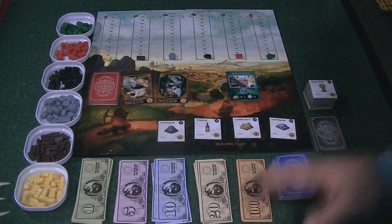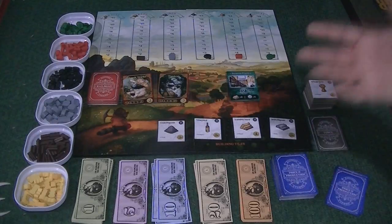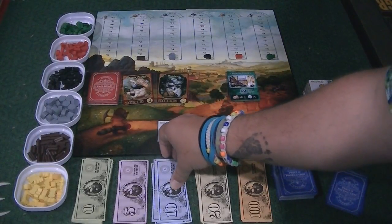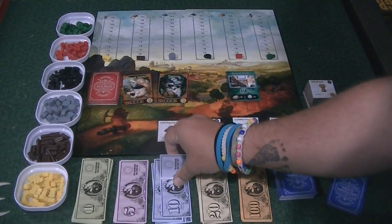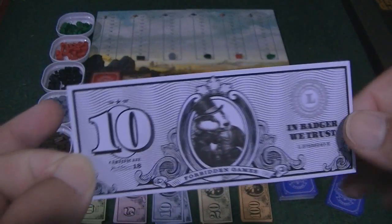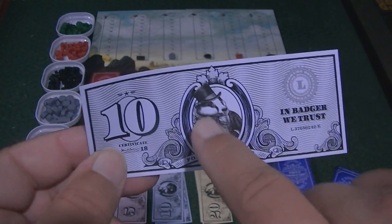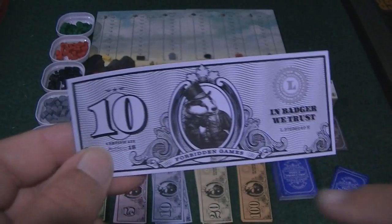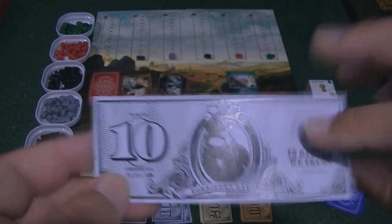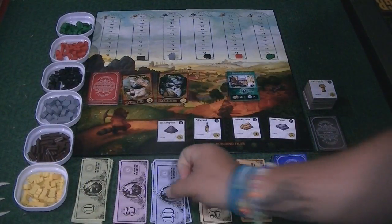There is this money. Money is just going to be a commodity that you're going to gain and spend throughout the game. This is really cool-looking paper money. Some people like paper money, some people don't — I can take or leave it. But I do like the fact that we have little badger bucks — it says 'In Badger We Trust' over here. I do dig the badger bucks.